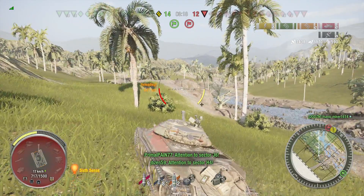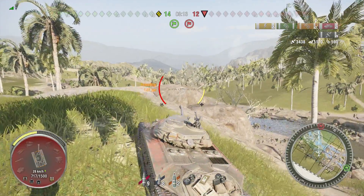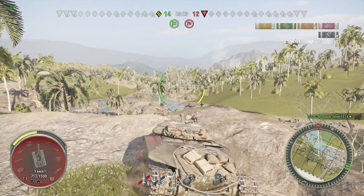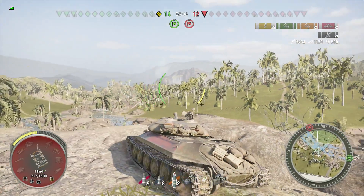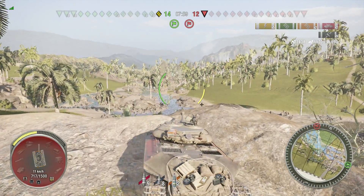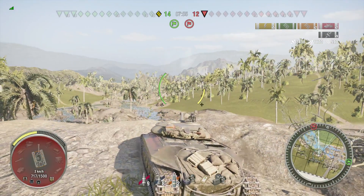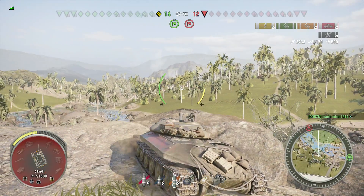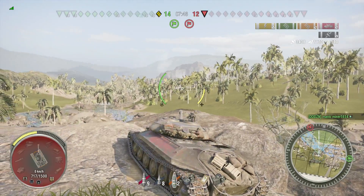Now we find ourselves in a one versus one against a Waffle E100. This is scary. You're going to see the patience game come into play here. I'm going to be very patient. We know where he is — he's up there — so we're just going to sit here. We have 350 meters view range, there's no chance I'm going to outspot him. I need to wait for him to make the first play. I cannot make the first play — that is just the case when you don't have good view range. You have to let them make the mistake, because as soon as I move, he's going to spot me and clip me.